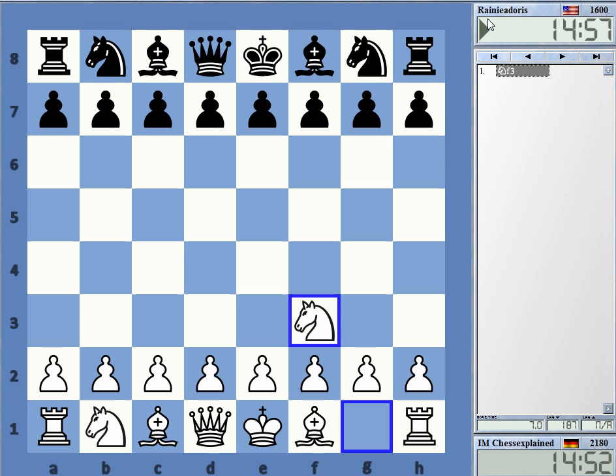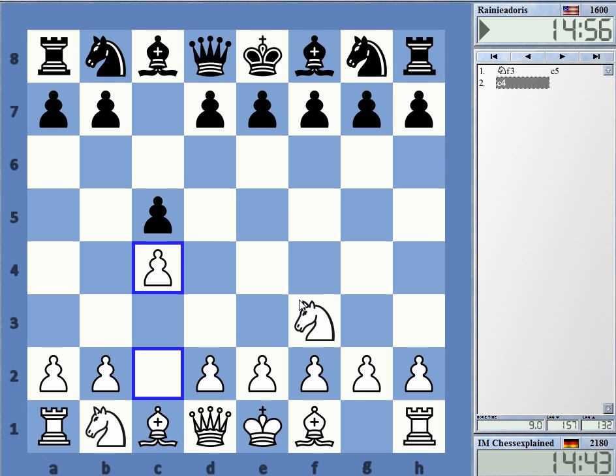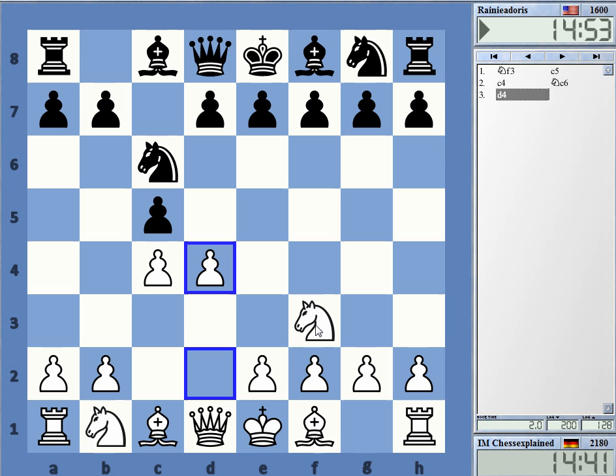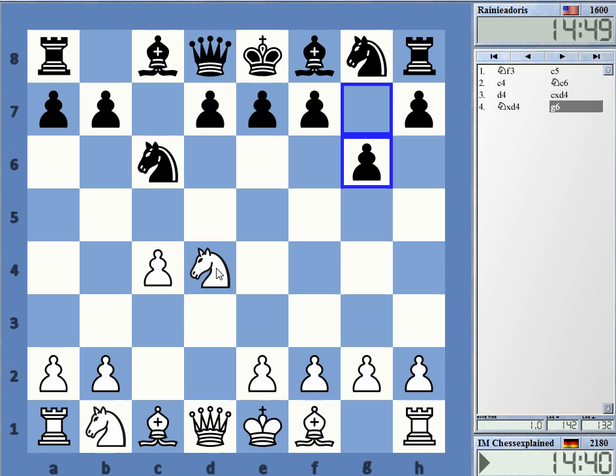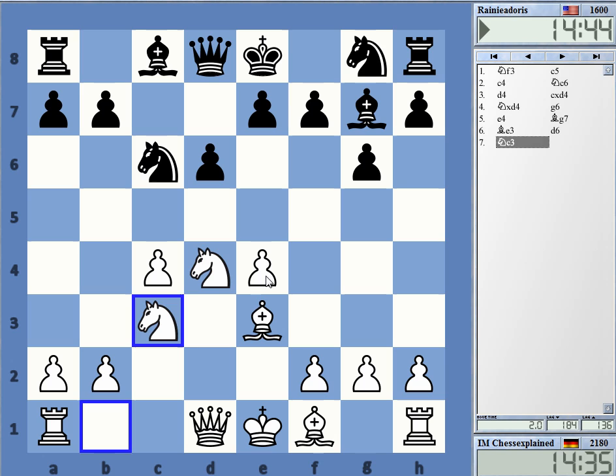Okay, this is a 15-minute game I'm playing. Rainier Doris from the U.S. Knight a3, c5. I could play e4 going back to the Sicilian, but let's play a proper English. I'm not feeling in terribly good shape so better stay within things that I know. I think I played a bit too much chess recently.